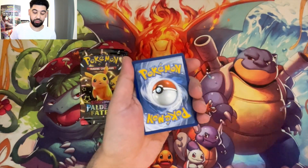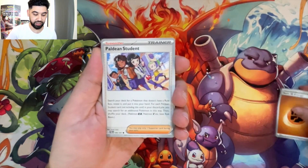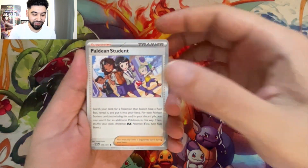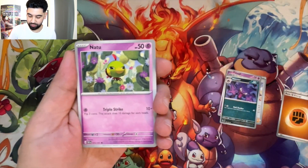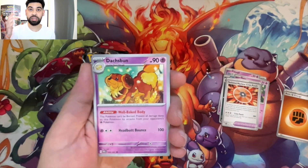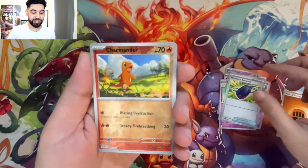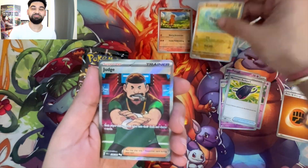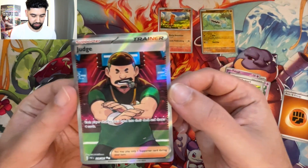New card trick — or is it a new card trick? I just haven't been opening that much Scarlet and Violet. New set — some of these cards I'm going to get completely wrong, so calm down. Palafin, Gastly, Haunter — Haunter, you're crazy right there! Natu, Technical Machine Crisis Punch. Dash Spun, Nemona's Backpack. We've got a Charmander reverse, a Barboach reverse, and a full art trainer on our first pack — Judge! Wow. Okay, that's really nice.